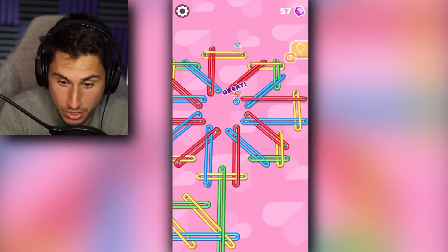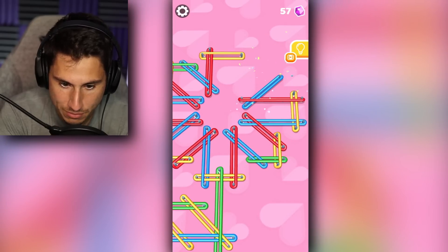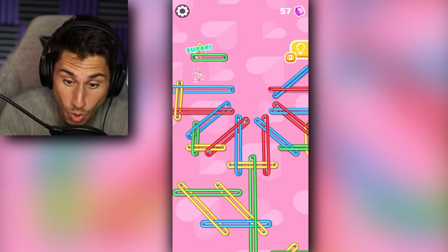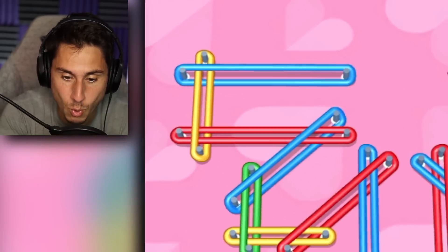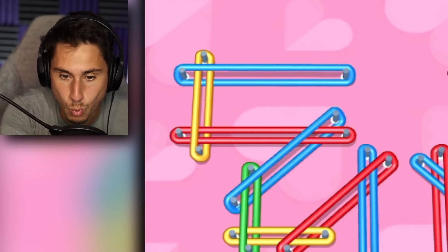I see this blue one — the blue one was easy, the green one was easy, red, yellow, beautiful. We've got blue, red, yellow, and green. I'm off to a good start. I'm starting to understand how this game works. You see this blue one at the top — I can't hit that one because it'll get stuck on the yellow one, and if it gets stuck on another rubber band, you lose.